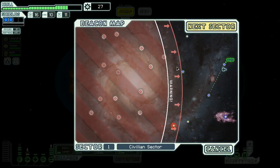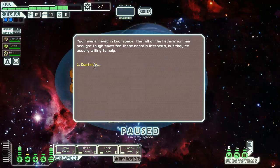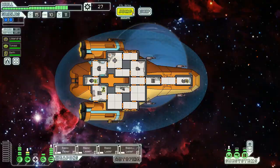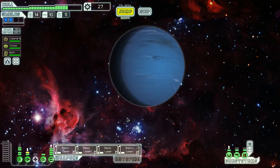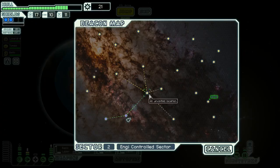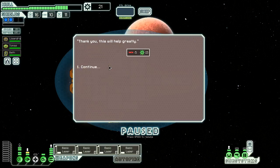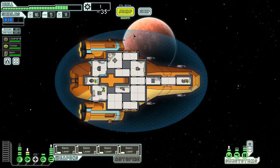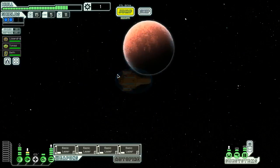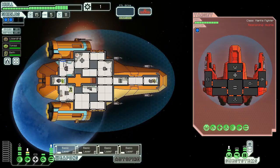A relatively lucrative first sector minus the fact that we lost a crew member, which is pretty annoying. Next scrap we get will probably be invested into our door system, because with the way our ship is currently sitting we really don't have much defense against intruders except for one mantis. I'll buy three fuel — seems decent. I'll sell five missiles just to take us over to the point where we can get that next level of doors.